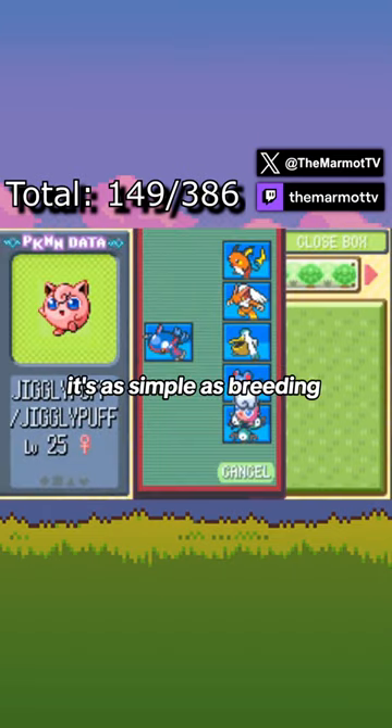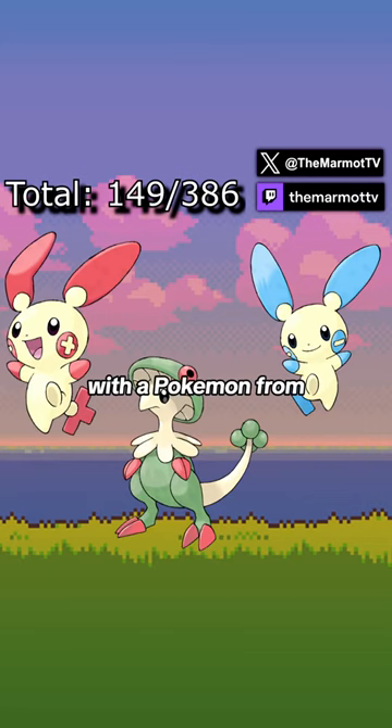To get Igglybuff, it's as simple as breeding a female Jigglypuff or Wigglytuff — the Pokémon from the Fairy Egg Group.